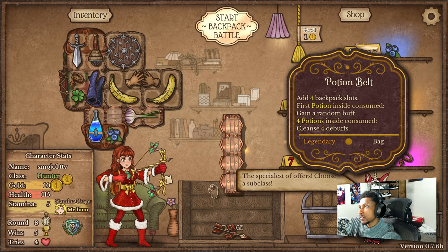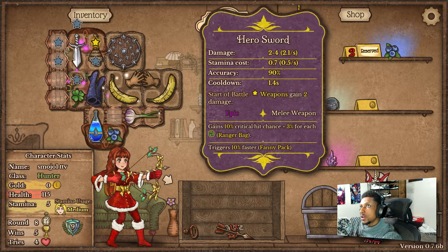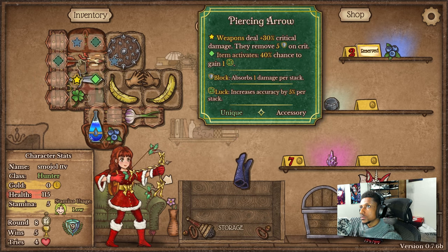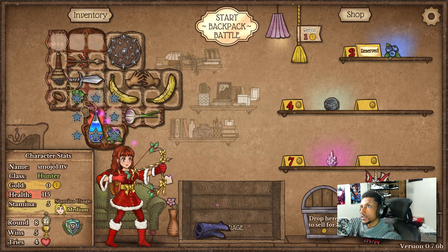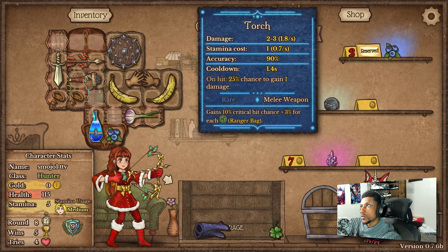What do we get here — probably piercing arrow. Let's get space because we're gonna need it, and I say we go acorn collar for the critical. Now, how are we gonna set up this piercing arrow? Probably do something like this with double acorn collar down here. Actually, no — let's do this instead, because our main form of DPS is going to be that torch.